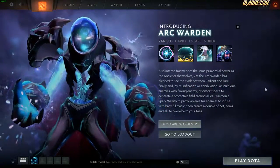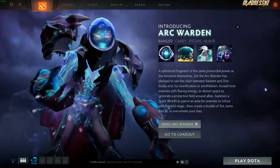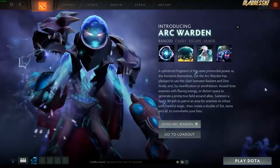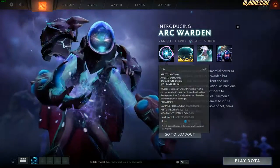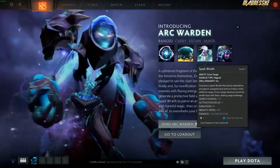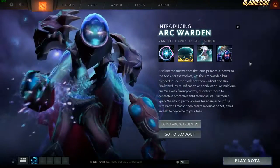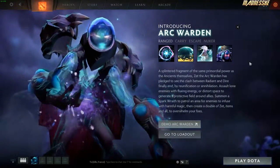So this is the new hero, this is Arkwarden. I never tried him out in a real game. I've been trying him out against a bot though. But I never played Arkwarden against real people. So let's see what his skills are. We have Flux, Magnetic Field, Spark Rate, and Tempest Double. We'll get back to the skills later. Arkwarden is a ranged hero and he can be a carry, escape, or nuker.